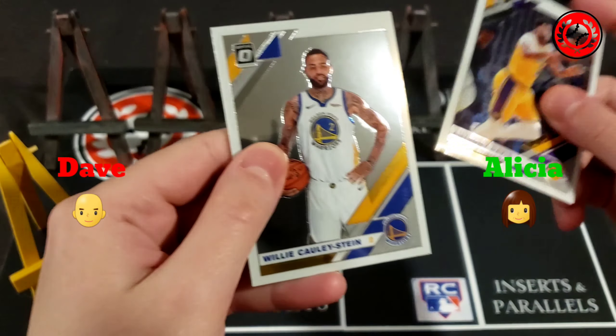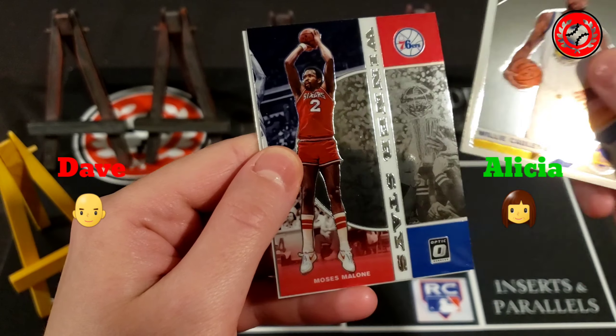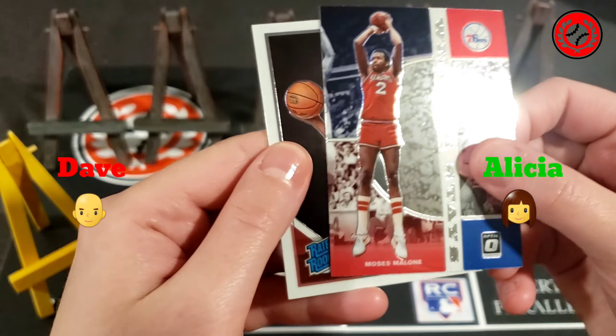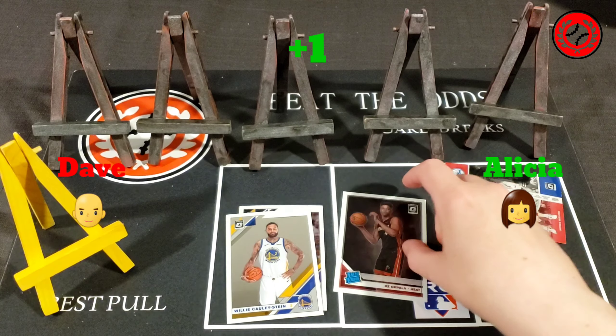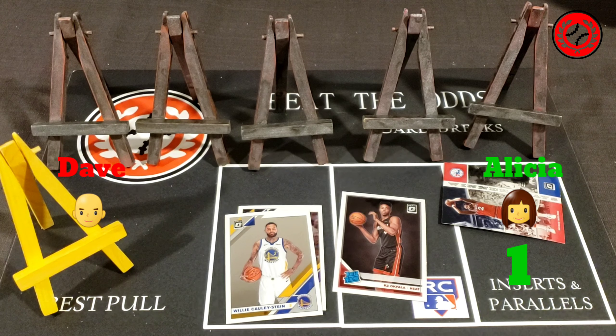Starting off Alicia's first pack: Anthony Davis, Willie Cauley-Stein behind that — we've seen that duo before — Moses Malone Winner Stays, and a KZ Okpala for the Heat. KZ is a rookie so Alicia is on the board early with one point out of her pack.